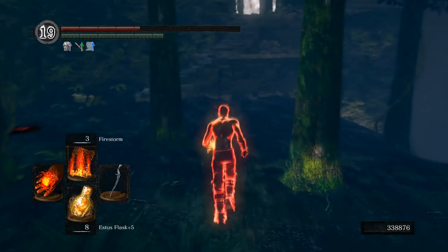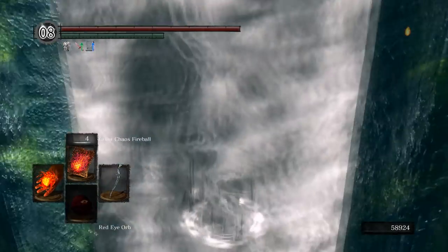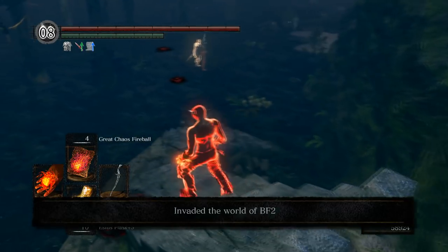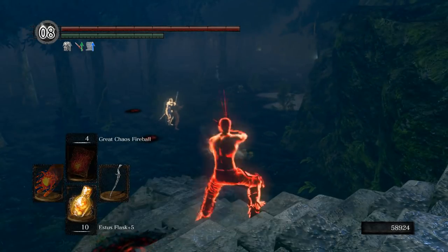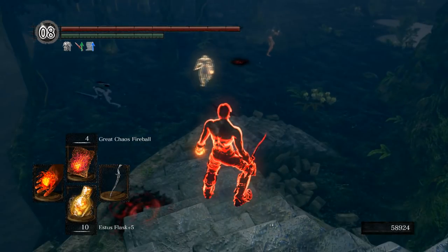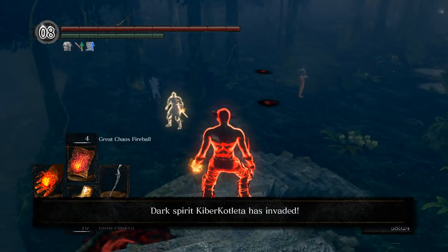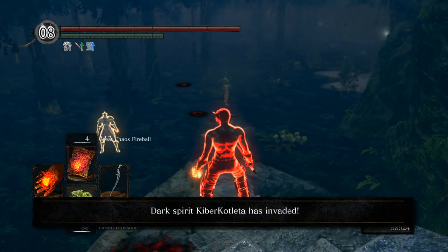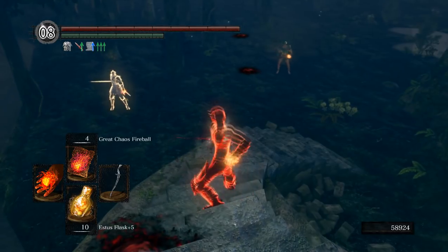You can use the stairs to your advantage a lot with pyromancies, so I'm in no rush to leave them to begin with. If they aren't pressuring me, sometimes I'll just wait around, see what they do, see if there's anything I can abuse. When you have the time to, make sure you buff up, eat your green blossom, and look around. See if there's anyone hiding, maybe using chameleon, see what kind of weapons and armor they're using. There's nothing wrong with waiting and gathering information — this is all stuff you can use later.